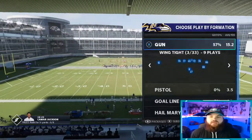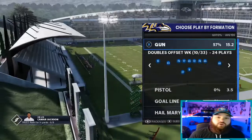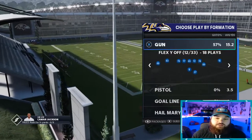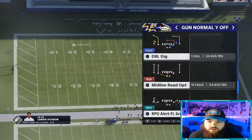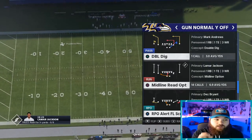The playbook I'm in is the spread playbook or the pass balance playbook. If you're in regular teams it's going to be spread; if you're in ultimate team it's going to be pass balance. The formation is going to be normal why off. I really like this formation because you got a quick base, a regular read option, but you also got this right here — a midline read option. And that's the play I want to go over.